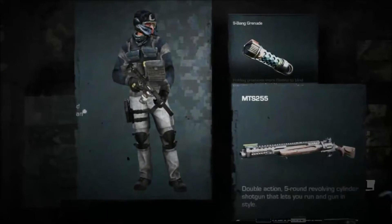Also here we got a frag grenade, which is a flashbang, and the double-action five-round revolving cylinder shotgun — the lunge-running gun style — and that was seen before when he blew the crap out of that guy.